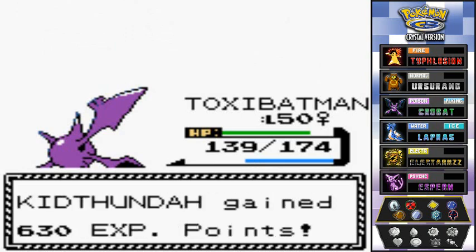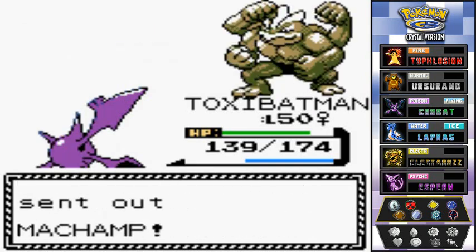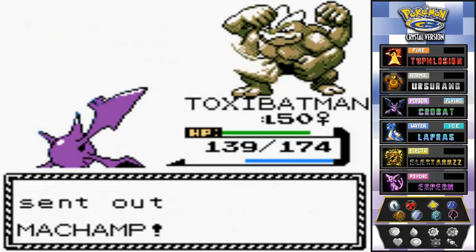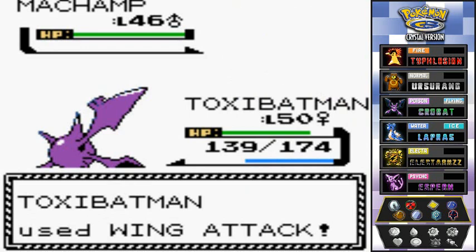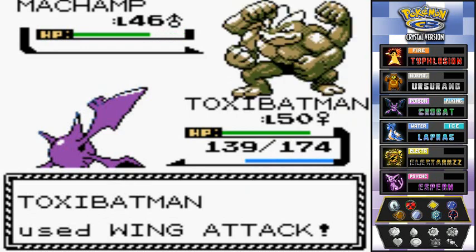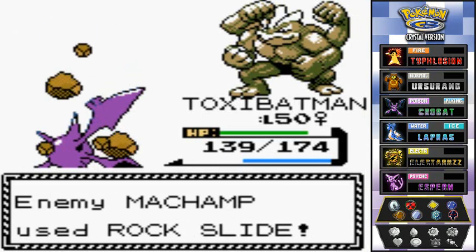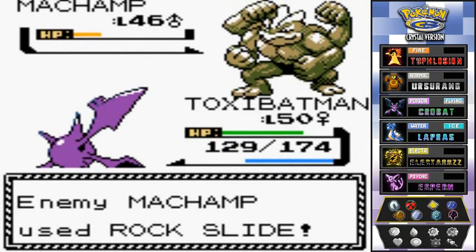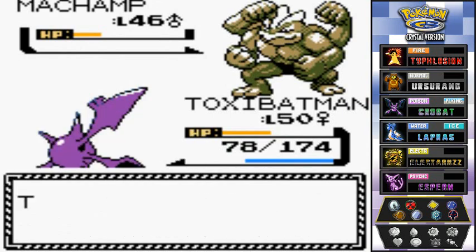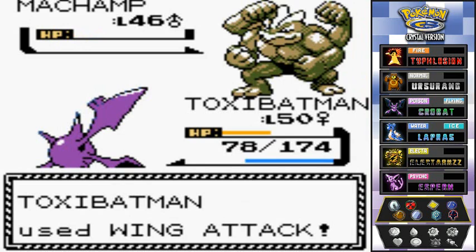Now he comes out with his Machamp — looking buff as hell. Wing Attack for the win! Survived — and this guy goes with Rock Slide. Holy jesus, I got a little cocky right there. He's making me pay with that Rock Slide. Let's go with Wing Attack to finish this guy off — and Machamp has been defeated!